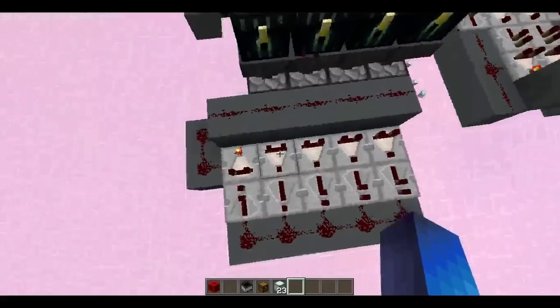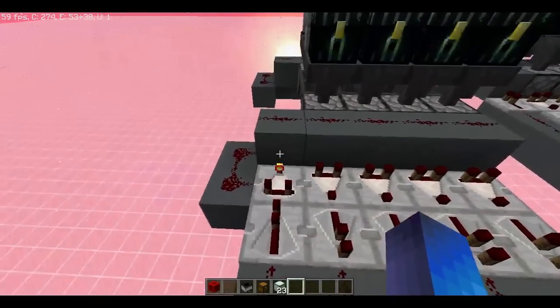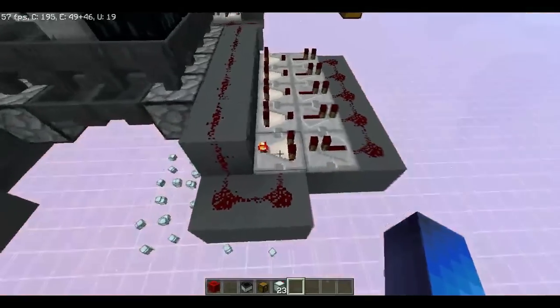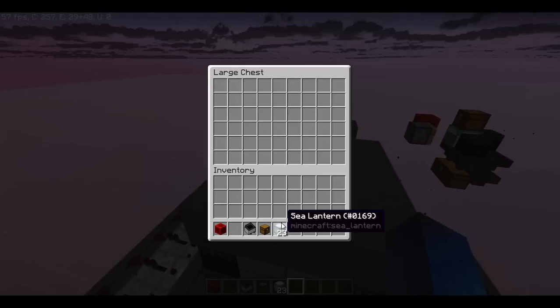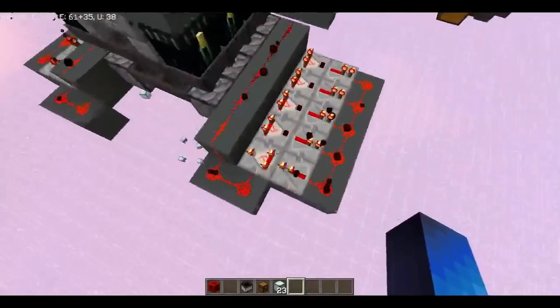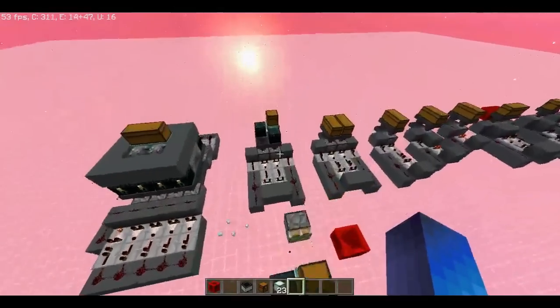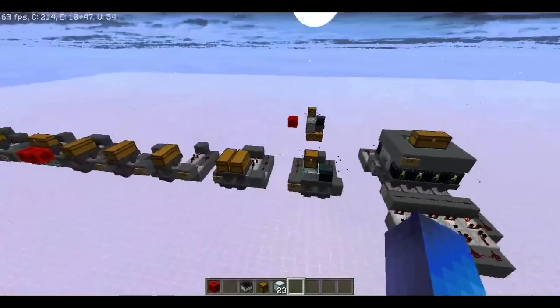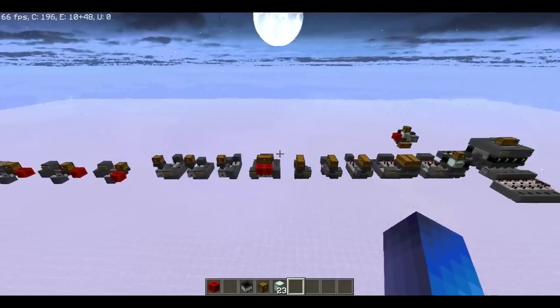All of these will just lead into a single comparator clock. This has to work like this — in some orientations you need to move the clock out a bit, but in this situation it works fine. There'll be a world download with all of this in the description, and a link to Ilmango's video there. Thanks for watching.